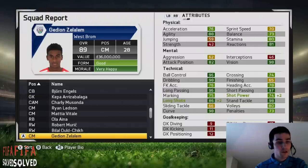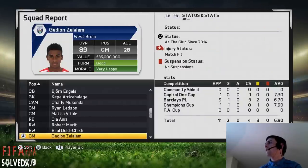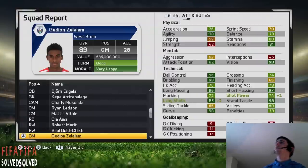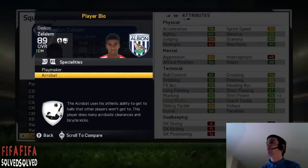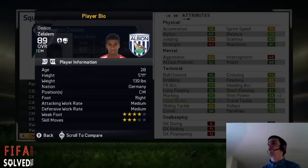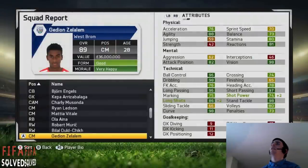Gedeon Zelien from Arsenal — he started at 62 and goes up to 89, plus 27 times, which is very impressive. I think I got him up to 90 in BPL Revisited. He's 28 so he could still go up. I got playmaker and acrobat with him — I think he could get distant shooter as well. He's got four-star weak foot and only plays centre mid. He's definitely a great backup centre mid; there are so many great backup centre mids in this video.